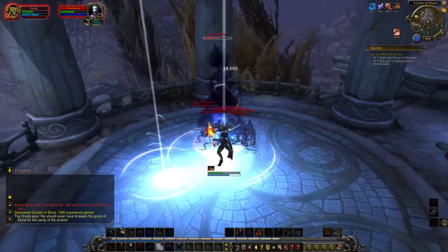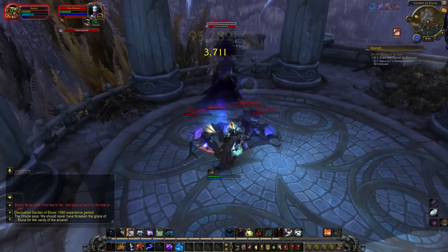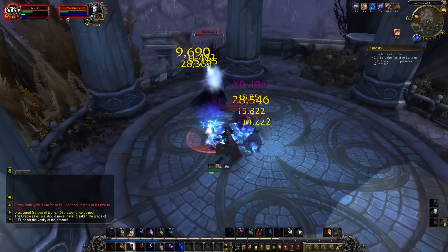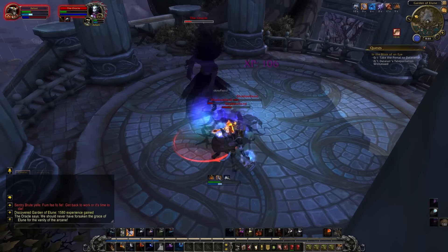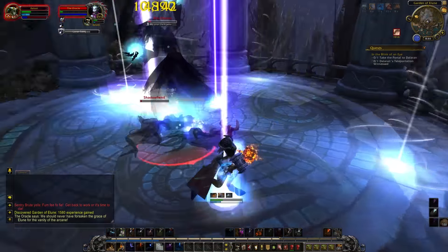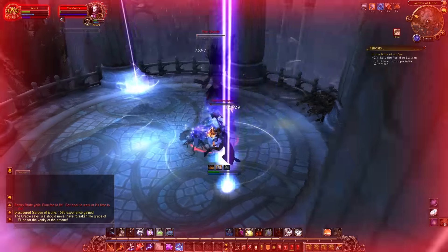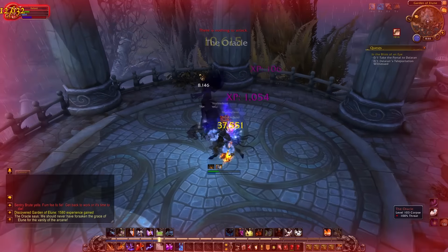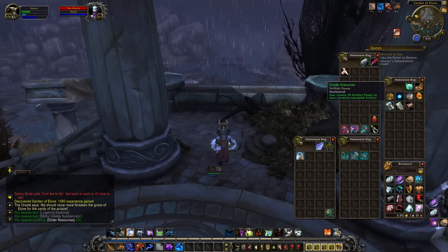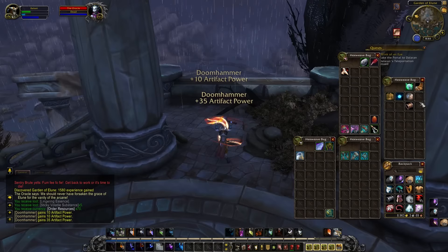Let's look at where you get the actual artifact power. The first source is leveling. Every story quest chain you complete is going to reward you a good chunk of artifact power, meaning you should be completing all the quests you can find — and you'll need to anyway because you need their reputation. You'll also come across rares and events while leveling, and it's my suggestion to just pick these up and use them as you get them. There are much more rewarding ways to farm later on, and getting to your first golden trait is going to be a huge power boost. So complete all your quests and complete all the rare events that you come across.